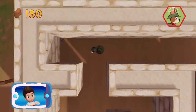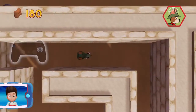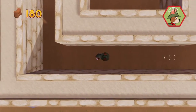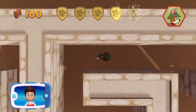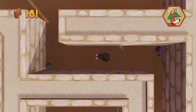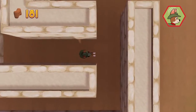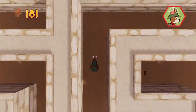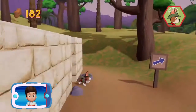I'm detecting a golden paw print somewhere nearby. Remember, you can help Tracker hear the way by pressing the X button. Collect all the pup treats — that's great!